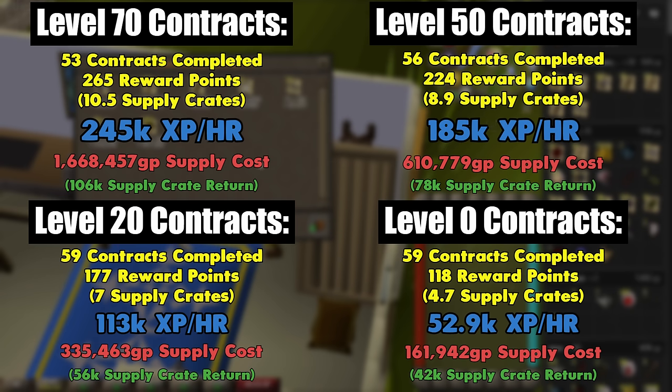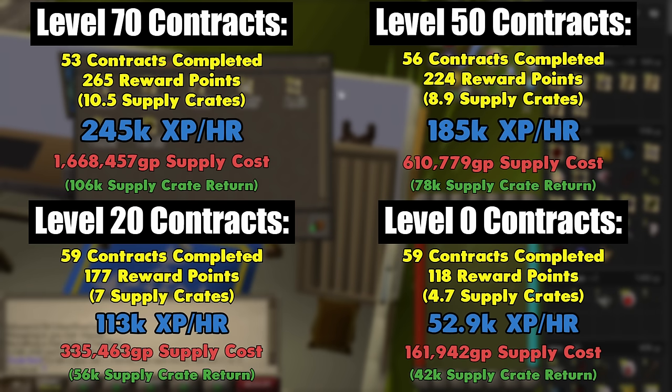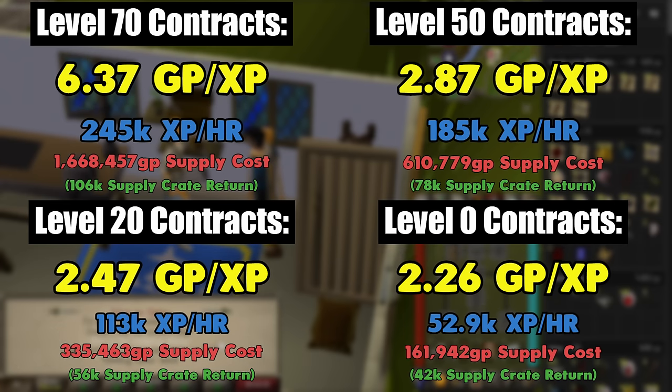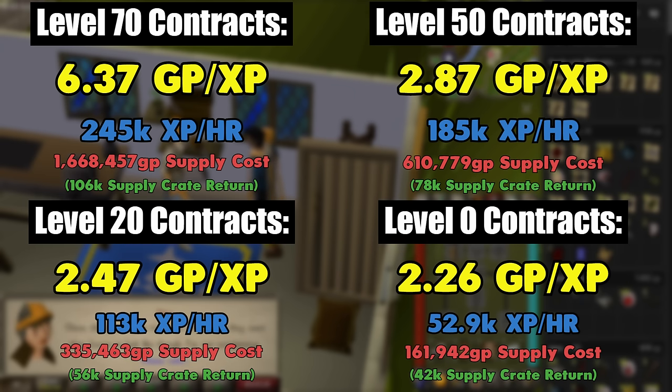What I wanted to focus more on is the GP per XP — just how much each experience point is going to cost you. With my example numbers, you can see that level 70 contracts are almost 3 times the GP per XP of the next one down. This will vary a bit based on the market prices of the day, but generally this is what you're going to expect.